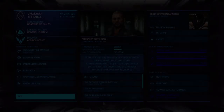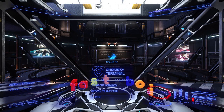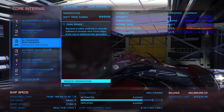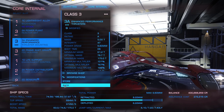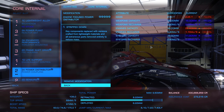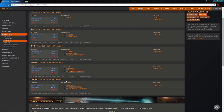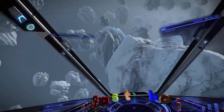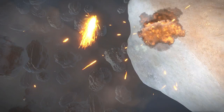Step 3: Engineering. There are only 3 things you need to engineer: the thrusters, the power distributor, and the stock lightweight bulkheads. On your enhanced performance thrusters, you will need to get grade 5 dirty drive tuning, and get drag drives as your experimental effect. On your power distributor, get grade 5 engine focused. If your distributor is unusually heavy, get stripped down as your experimental effect. On your bulkheads, make those grade 5 heavy duty. You want as much integrity as you can get, and applying this to 0-ton lightweight bulkheads adds no extra mass to the ship. That last part is optional — if you feel lucky, you won't need any extra armor. However, don't come crying to me when the slightest hit sends you to the rebuy screen.